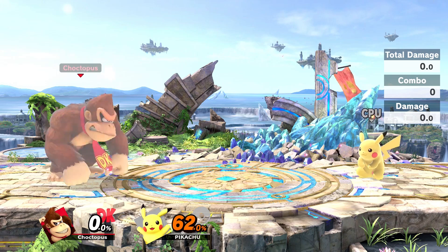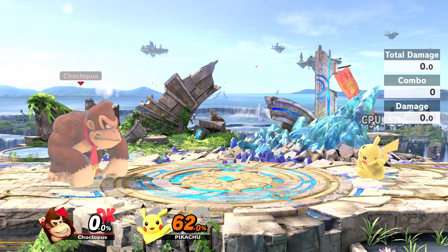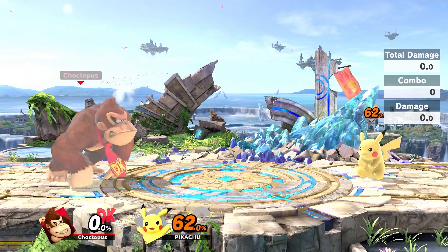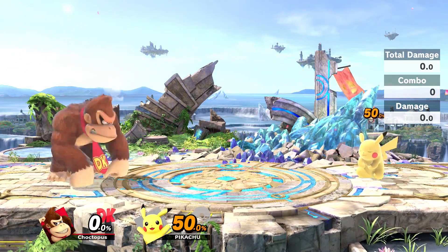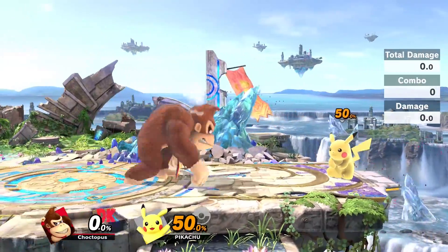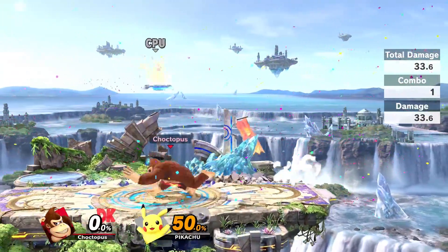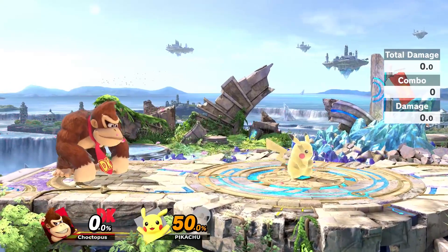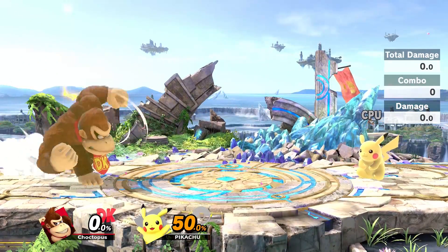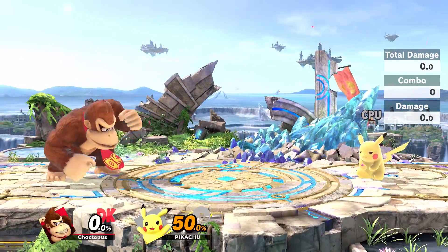It's not the most subtle of attacks, because Donkey Kong is clearly angry — he has smoke coming from his head and he's glowing, so you know the charge punch is ready. When fully charged, it deals massive damage: lighter characters like Pikachu can actually be killed at around 50% at the end of a stage. Heavier characters are going to require more damage, but the attack also comes out faster when fully charged than if you do it mid-punch.